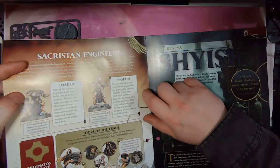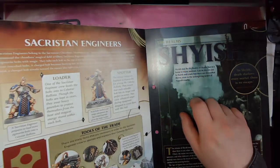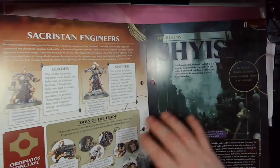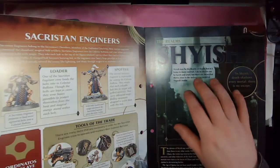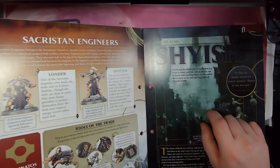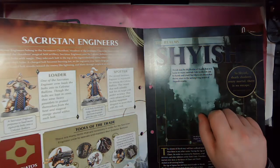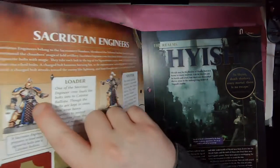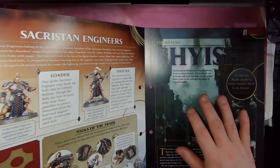The two miniatures we get with the Ballista are the Sakristan Engineers — we get a loader and a spotter. These guys look pretty cool. I may focus on the painting tutorial today for the Ballista itself and then maybe one of these guys, otherwise we'll save these for an issue where we don't have any miniatures and I can come back and throw a tutorial up for one of these guys. Let me know in the comments if you'd like that. These guys do have some flesh tone on them — they're not fully clad in armour, so it's interesting to put some skin tone on these models.